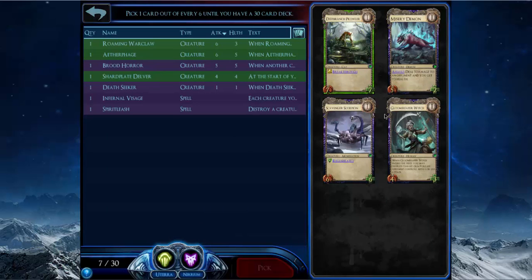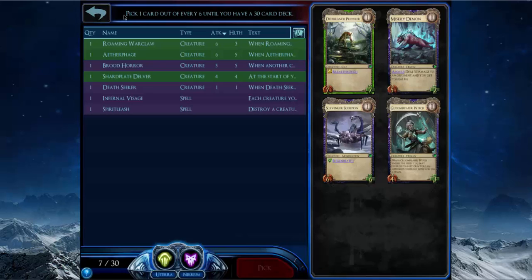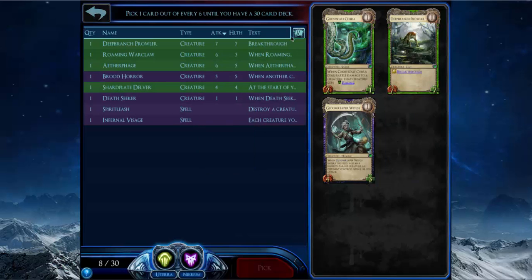All these other cards are kind of bad. I'll take Deep Branch Parlor just because it's very big at level one, I can play it in rank two if needed, and if you pump it it has Breakthrough so it's actually a big threat that'll always get through some damage. That's much better than Scavenger Scorpion, which has Regenerate — but I'll make this one bigger.